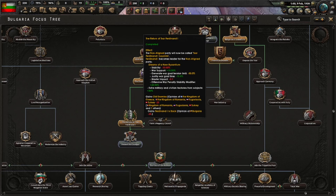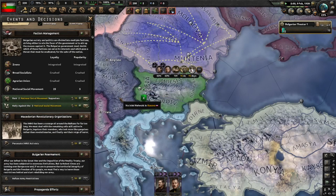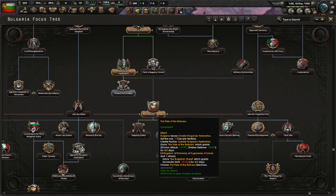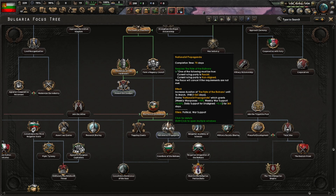We'll raid, rally, and then destroy the National Social Movement — the destruction is underway. 'Fate of the Balkans' is done and gives us access to a lot of decisions. This focus also gives more time for those decisions, plus weekly manpower, weekly war support, and daily stability support — so we'll take that one.